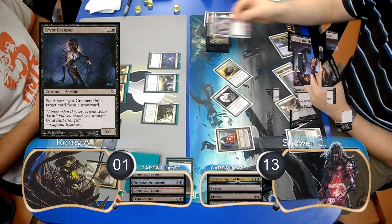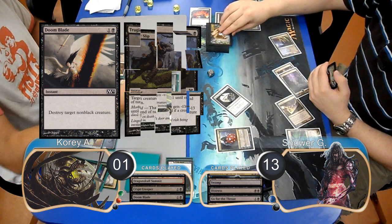Corey then played a Crypt Creeper on his turn, and then at the end of the turn, Shower used a Go for the Throat to kill it. So Corey then used a Doom Blade to kill one of Shower's creatures and then used a Tragic Slip to kill the other one.